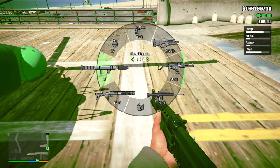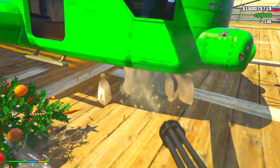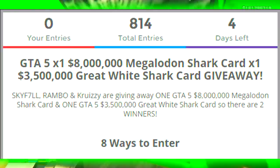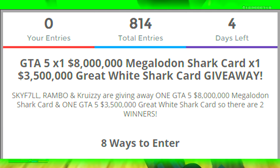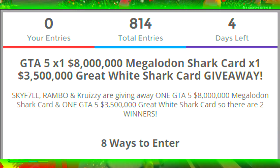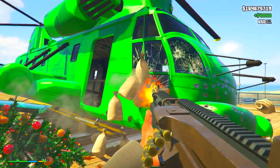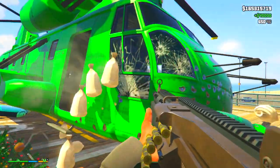Also, one more thing guys, I want to give a shout out to my good friend Skyfall. Not only did he allow me to do some of the gameplay, but me, Skyfall, and Cruzy are going to be doing a giveaway for a shark card — actually there's going to be two, which is the Great White Shark card and the Megalodon Shark card, and I'm going to be leaving the steps for that in the description. But with that said, let's begin this video.